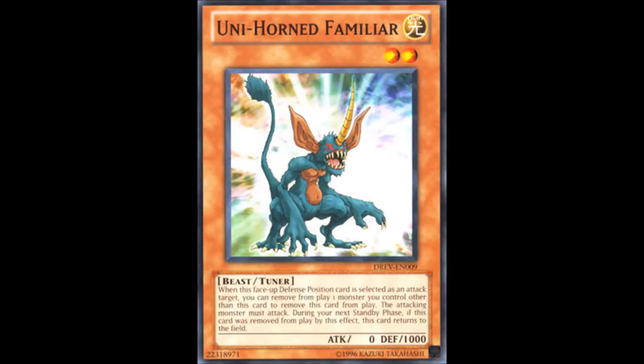Starting with the first monster, that being Unicorn Familiar — a level 2 beast tuner with 1000 defense and 0 attack. When this face-up defense position card you control is selected as an attack target, you can remove from play one monster you control other than this card to remove this card from play. The attacking monster must attack. During your next standby phase, if this card was removed from play by this effect, this card returns to the field.